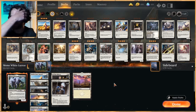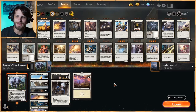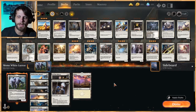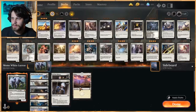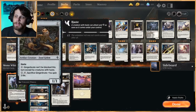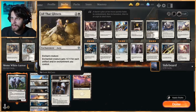Today, before companions get nerfed — that's the assumption — we're going to try out a Lurrus mono white deck. This was suggested to us by somebody, and they recommended we check out this mono white Lurrus deck, kind of built around Lurrus being able to recur everything in the deck. The idea is we play out a couple of very easy turn one threats, then just buff them up. It's very simple and straightforward.